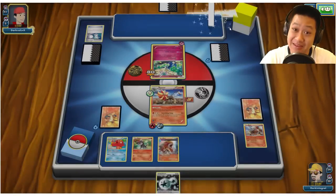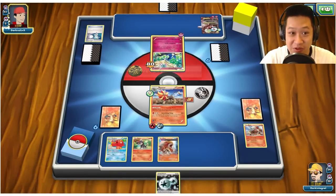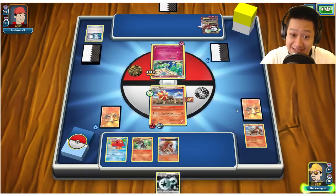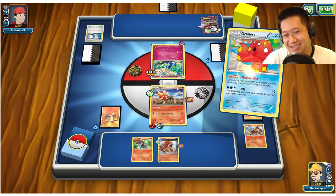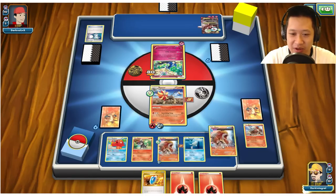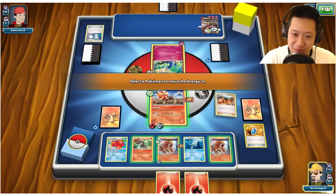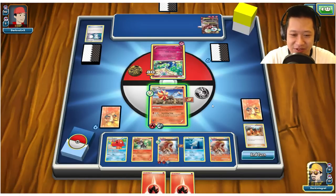Mega Gardevoir is out and needs four energies on that side of the field to do something. He is stuck, but there are four energies now — he does have the potential to one-shot me. Let's get something up before then. Pyroar is going to cheese through. Let me play Blacksmith — I already discarded energies through Battle Compressor, so I'm good. Scorching Fang. Nope. That's good.